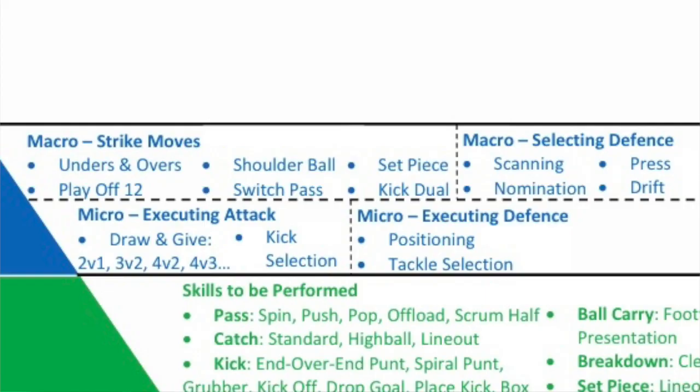Once you've got those two levels, you can focus on your tactical ability — understanding how to execute 2v1s in the micro sense and how to generate those 2v1s in the macro sense with your strike moves, your play off 12, your unders and overs. Your macro tactics are about generating micro tactical opportunities. So you create a 2v1 through a dummy switch pop or a play off 12. The macro tactic sets up the decision-making, but the micro tactic — such as playing short or out the back as the 12 — depends on context in front of you. You need both the micro and macro element of tactics.